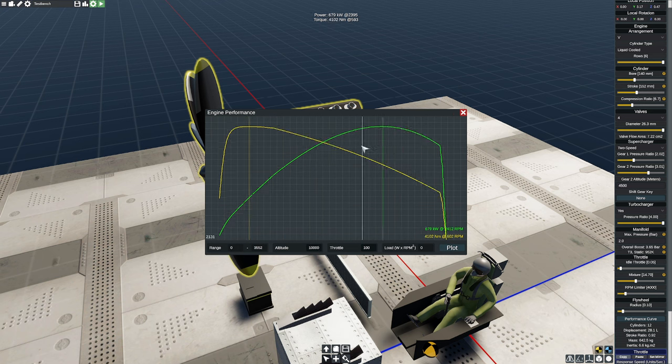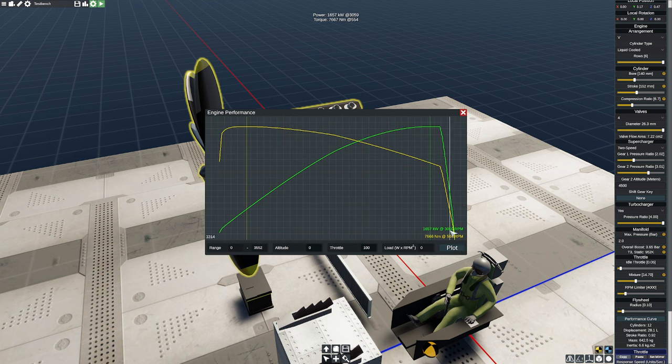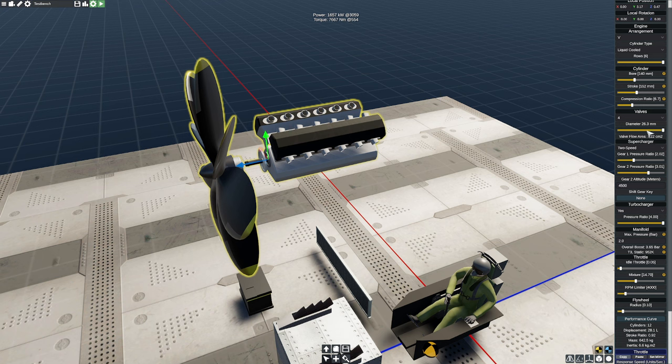If I come up to 10,000 meters, which is really really high, you'll notice my power slowly starts to shift away. Now we're down to 679 kilowatts, which is still plenty. The problem is our engine is still way too powerful. Pressing zero to go back, we're still a little high. Just like before, we can now choke it a little bit by adjusting the valve diameter.